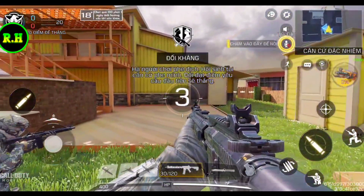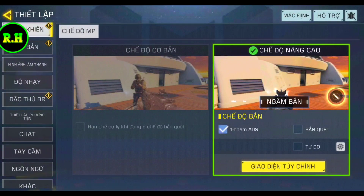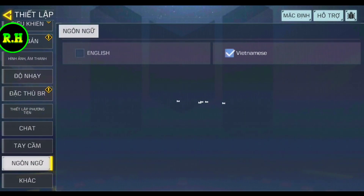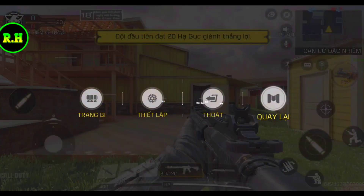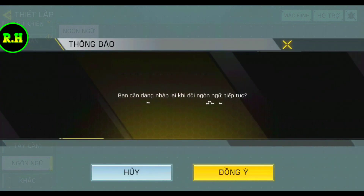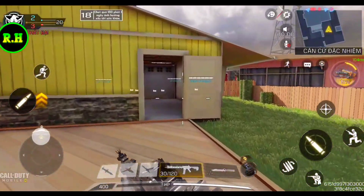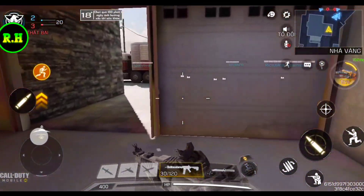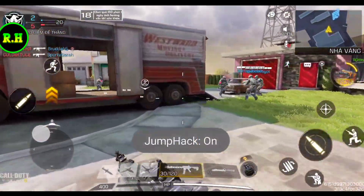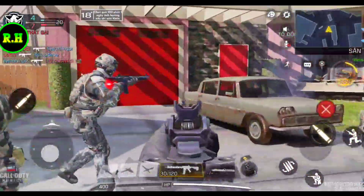Alright boys, so here we go — we're in the game. Before we start, let's go ahead and change the language. If you guys want to change the language, click the settings icon, click on the second from the bottom one, click English, then click confirm — boom. Anyways, we're here for the mod menu, not the language. We've got speed hack and jump hack, so let's check this out. As you guys can see, you're running a lot faster and jumping a lot higher, which is really really cool.